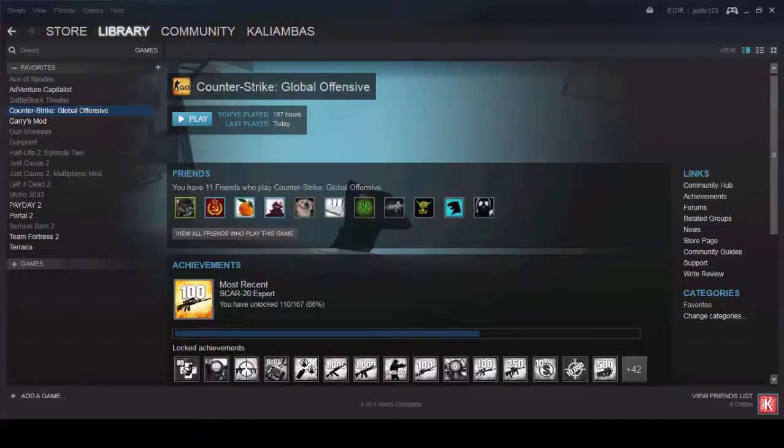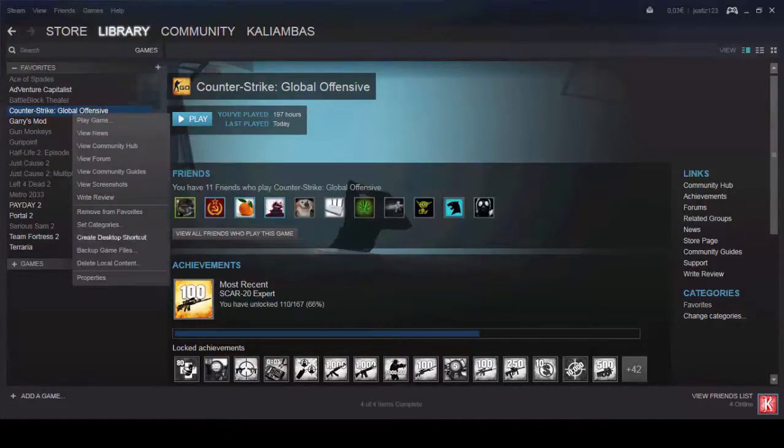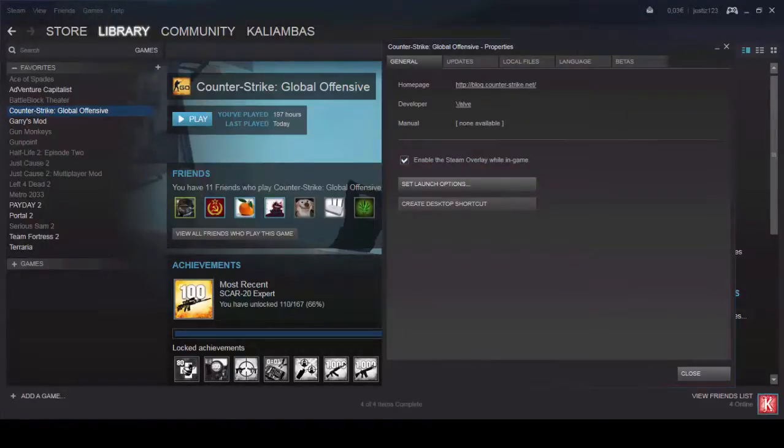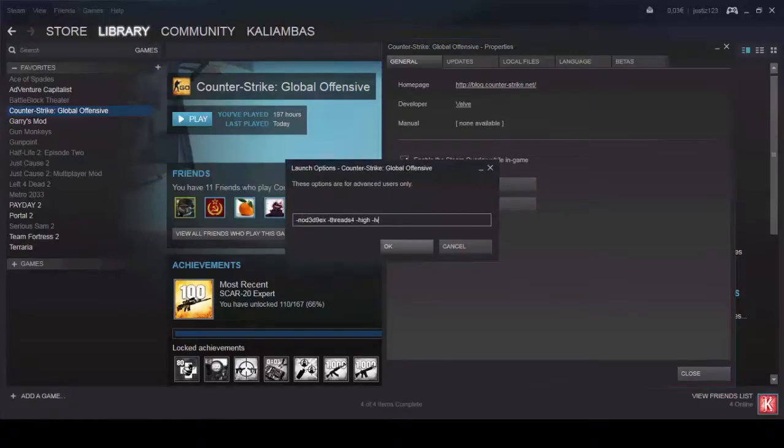What you want to do is go to your Steam account, right-click on Counter-Strike: Global Offensive, click on Properties, then Set Launch Options and paste this in. I will put this in the description so you can copy it.